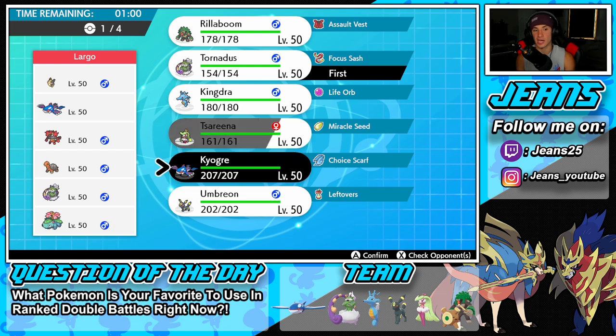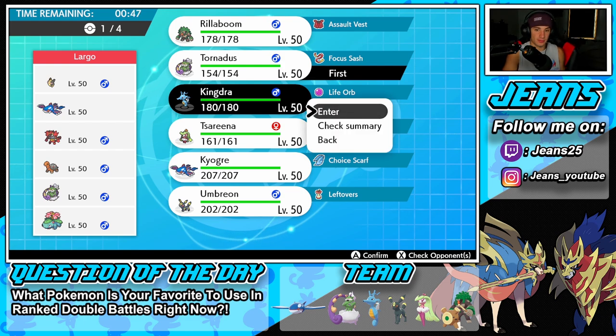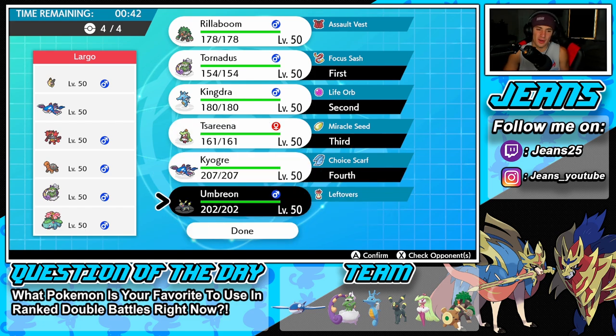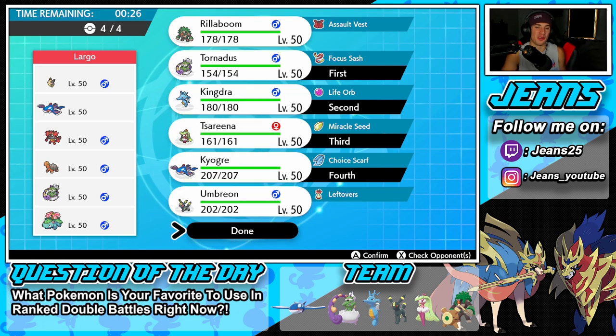I have Tornadus which has to be brought in to control weather. I could lead Kyogre as a solid lead since I can always swap for rain. Thinking about leading Kingdra here with Tsareena, and putting Kyogre in the final spot. No need for Umbreon here since we have our special attackers on the field — Intimidate won't affect us that way. Electric Pokemon really are not our friends today.